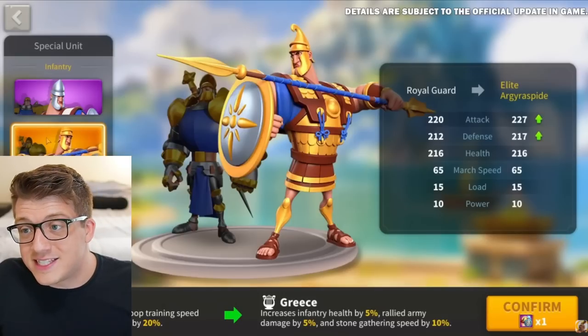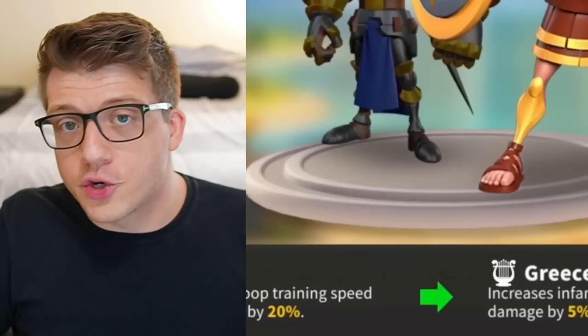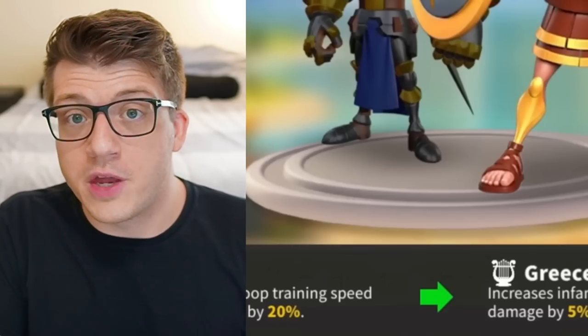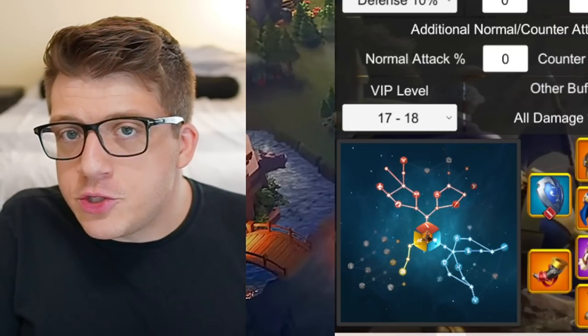Overall, there are fewer health buffs in the game, which is why when people saw the five percent infantry health buff for Greece they got really excited — because typically that would mean better trades. However, when I did the math, it turns out that Ancient Greece doesn't actually provide you with the highest total amount of health, and we're going to go over that here.